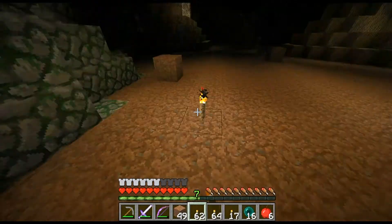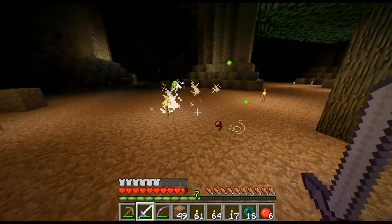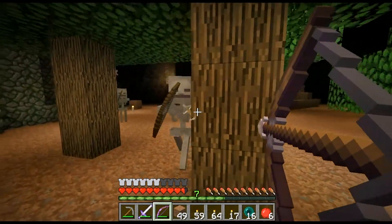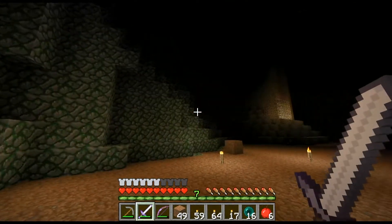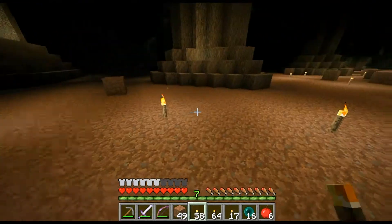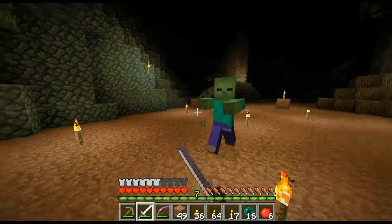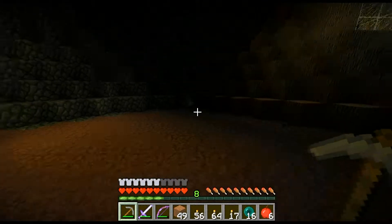Spiders are killed in two hits, creepers are about three or four, and skeletons take about just as much. I see a spawner over there. I hate dealing with skeletons. Alright, that's dealt with. I don't know what kind of spawner that is over there. You usually time spawners pretty well. So if I run up to it — awesome, takes care of that spawner.